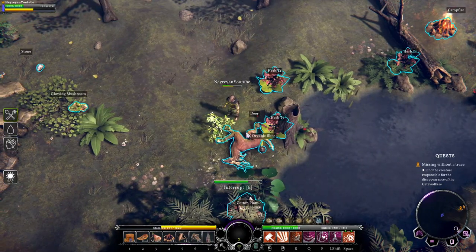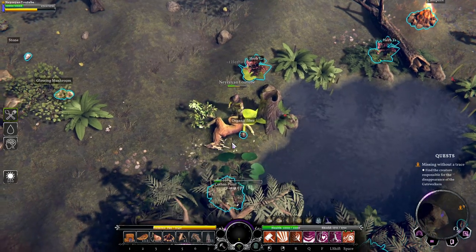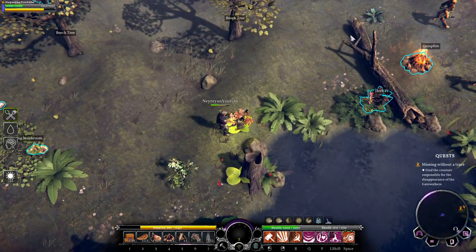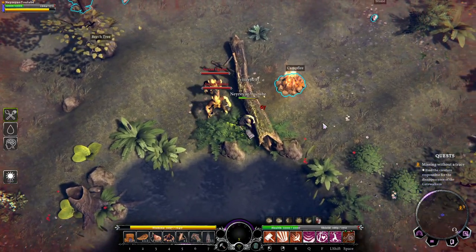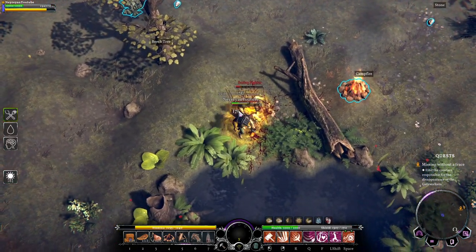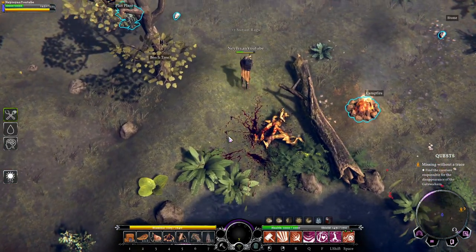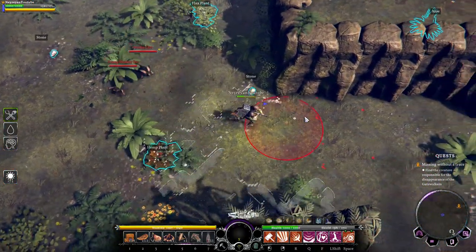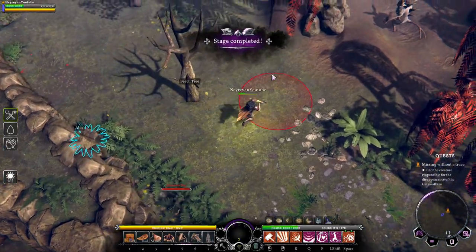I can kill this guy basically in one second. It says deer, but it doesn't look like a deer to me, especially with that tiny weird scorpion tail. Keep in mind, I'm not really playing the planet just to farm right now or just to do the quest — I'm trying to showcase more of the game, and I'll have to farm off camera. Probably I'll have to farm one hour or more.